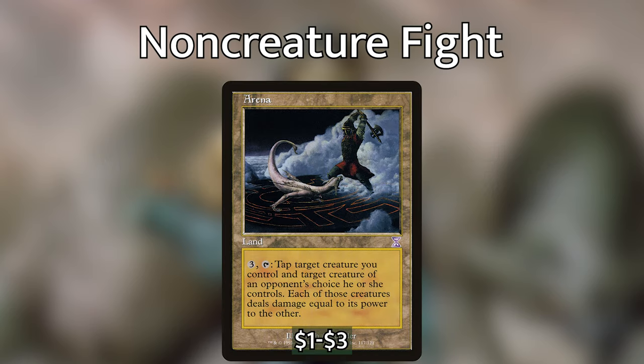Arena is a land originally printed in the early 90s as a promo and then reprinted in Time Spiral in 2006. We'll read the Oracle text: Arena doesn't tap for any mana, but you can pay 3 and tap it to tap target creature you control and target creature of an opponent's choice, and those creatures fight each other. This works with Nayeth thanks to that Oracle text. The only downsides are that it counts as a land drop when you play it, and your opponent gets to choose which creature to send in. Do not count this land as one that taps for mana — pretend it doesn't even exist when building your mana base.